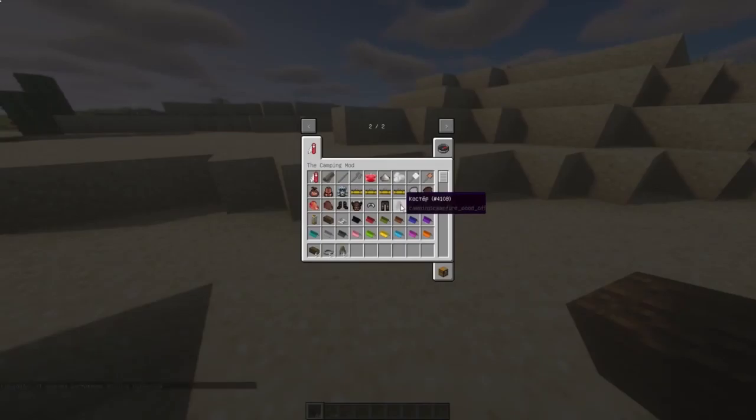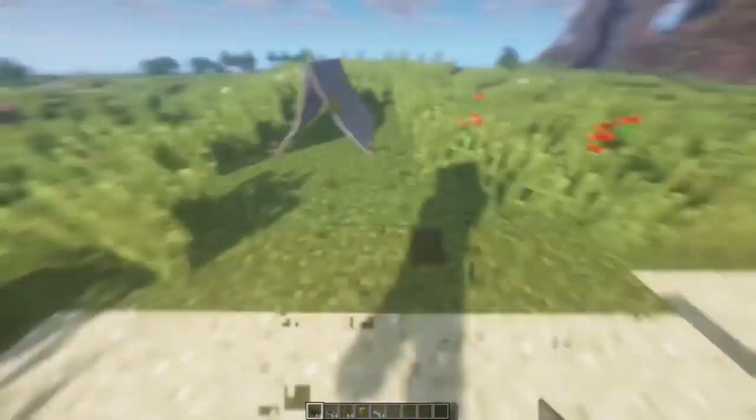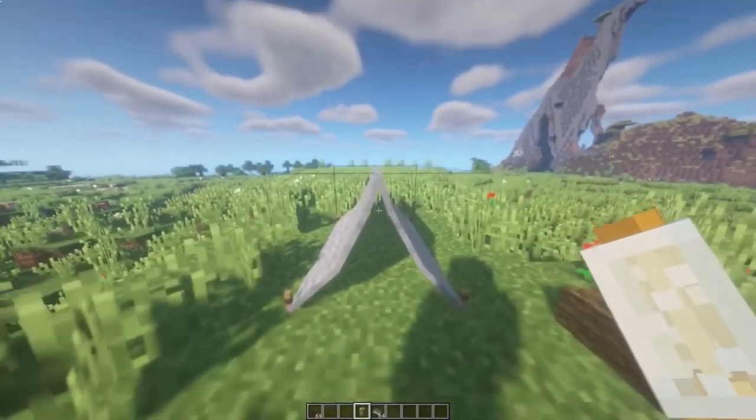Mod 3 is called Camping. With it, you will not have to sleep in a pit — set up a tent. Inside this tent you can hang a lamp, put sleeping bags, and a few chests. You can also make bonfires and lay logs. This mod also adds a couple of mobs: a bear of the forest and a traveler.